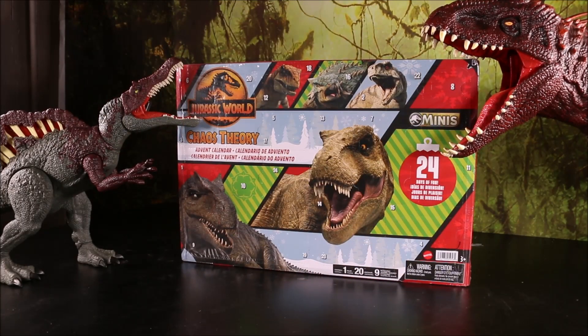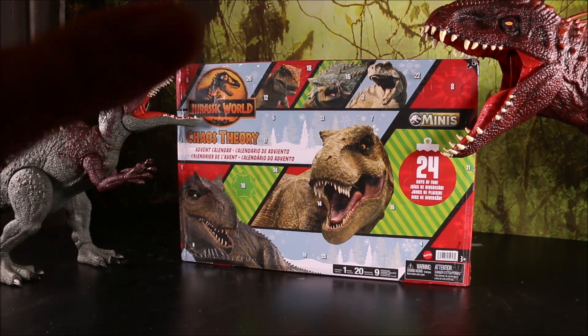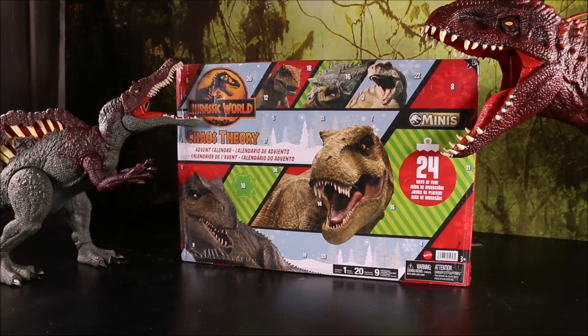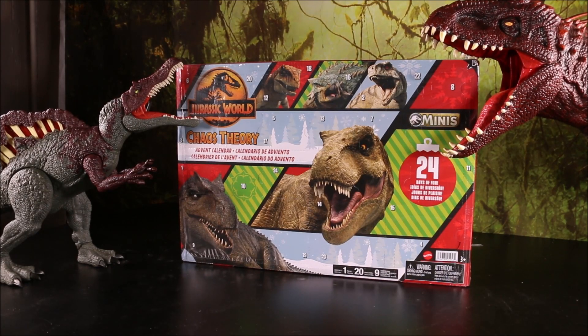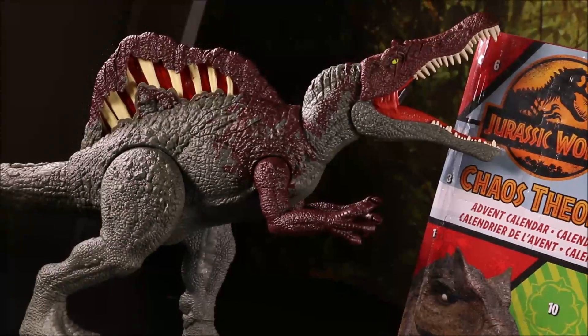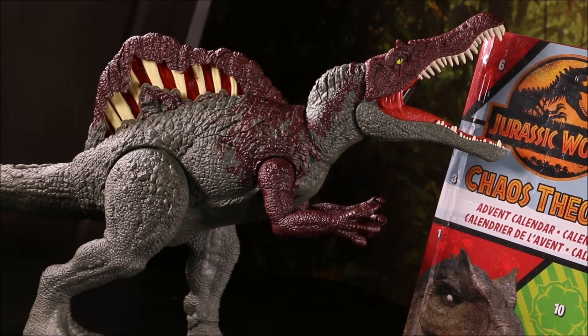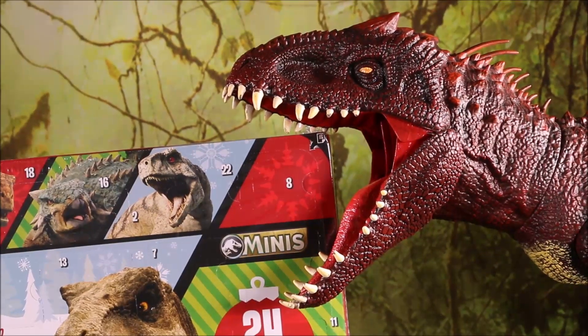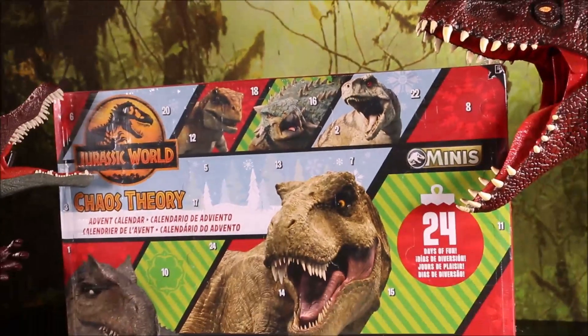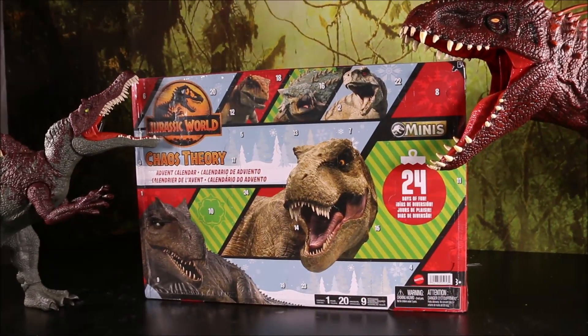Welcome to Crazy Dino Toys on YouTube. Today we're going to be opening up the Jurassic World Chaos Theory Advent Calendar. 24 days of fun, 30 accessories. This is going to include 20 dinosaurs, 1 human, and 9 accessories which are like the fence pieces to build it. I also just went ahead and unboxed the new Slash Attackin' Spinosaurus, and I have my custom Indominus Rex painted to look like Destroyah from Godzilla. Let's get started.